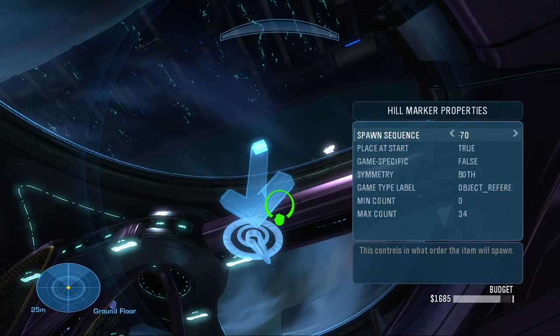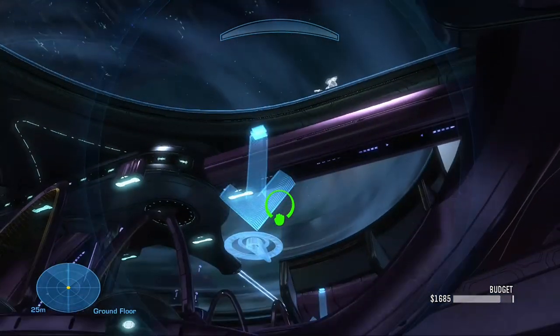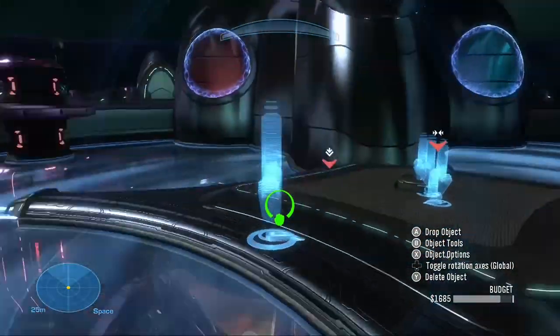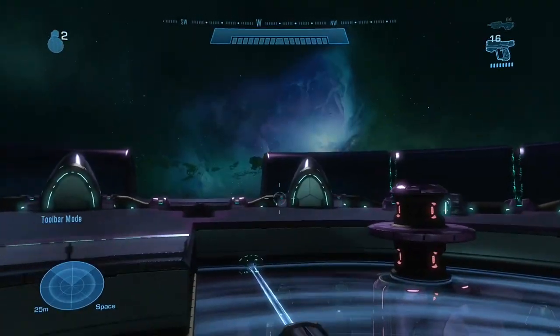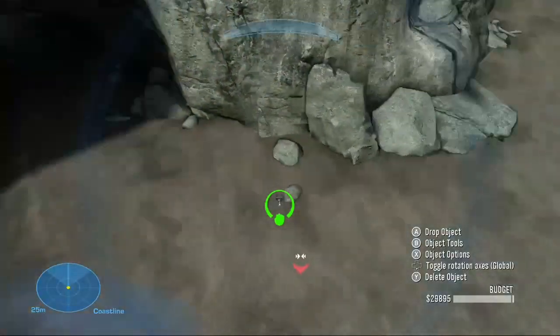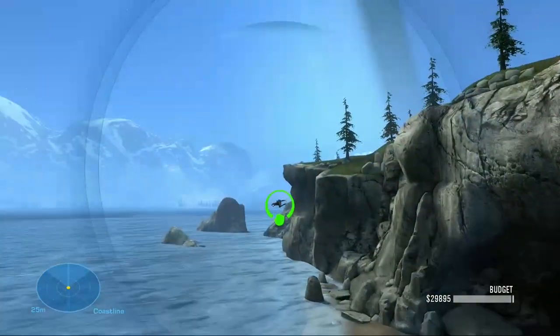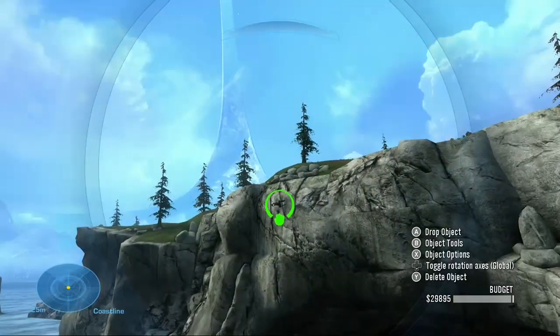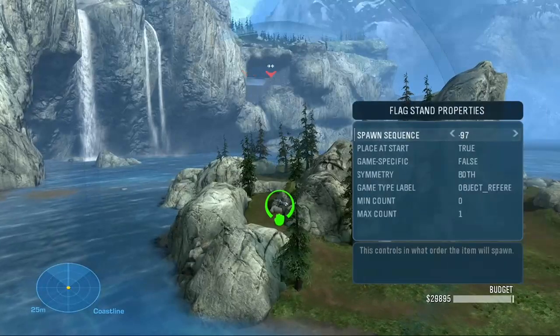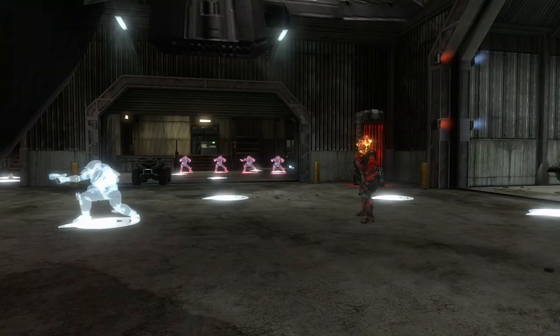Now, in order to assist with map object forging, I repurposed Object by Index in Forge into a thing called Object Reference. Basically, this will do what Object by Index does — teleporting the map object to your base object — but it leaves a marker at the map object's original position with its orientation. So you know exactly where it is, and where to put your Object Teleport sender node.